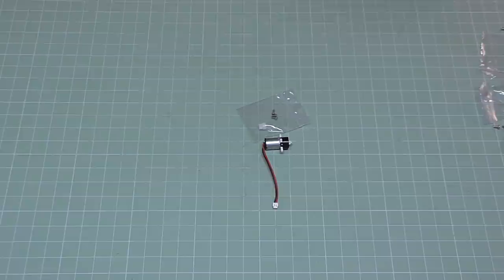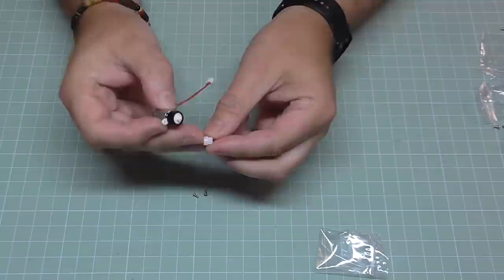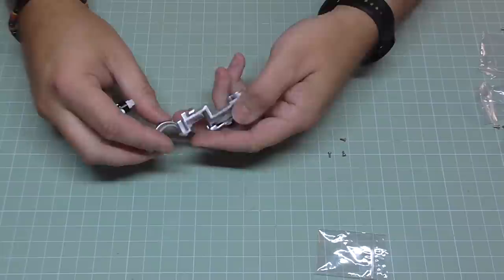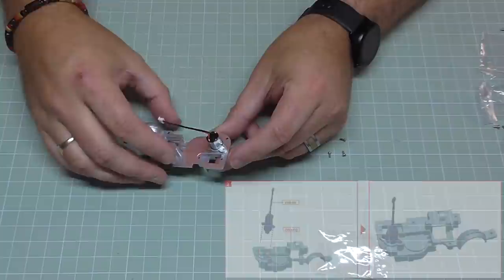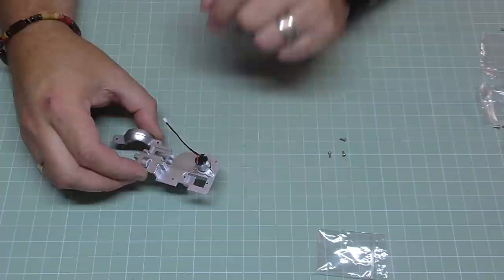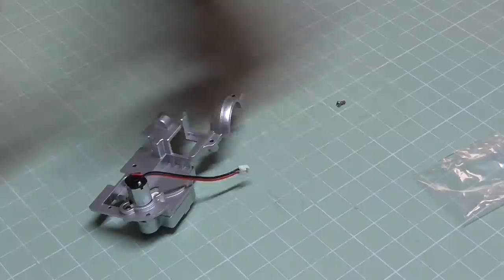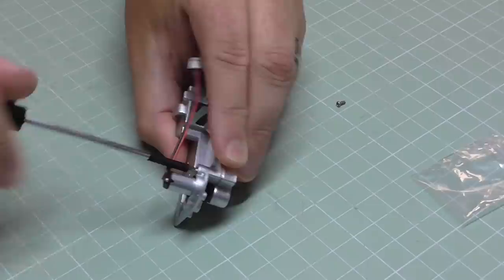In Stage 51 we're going to be continuing on this retraction mechanism. We've got a motor here and we're going to put the little cog over the top, matching it up with the line so it sits correctly. This is going to go into what we just created. The motor goes in like this - make sure the wires are pretty much out the way. It's held in with the really tiny screws in this stage. This is quite a quick stage - just putting a motor in. Make sure that's in place and there we go, that stage is complete.